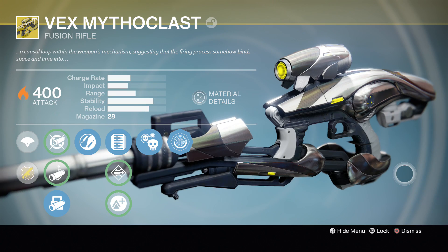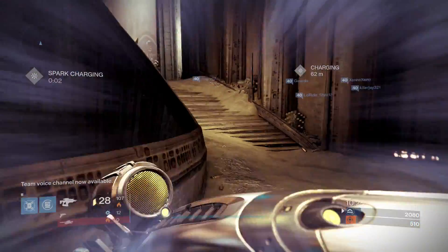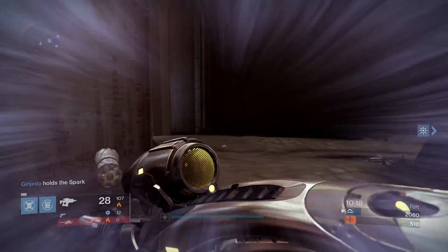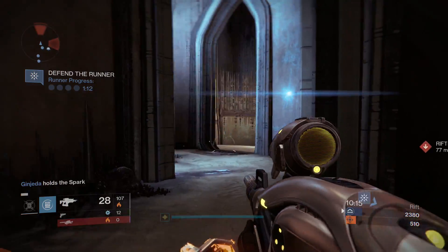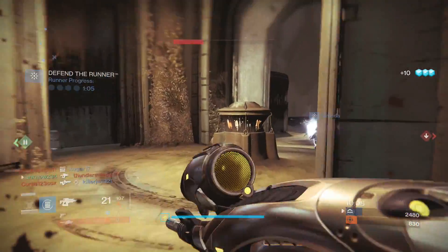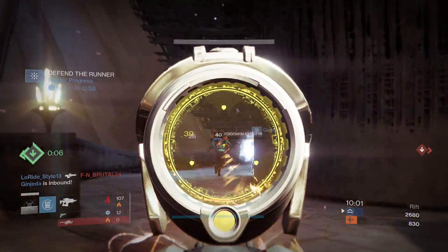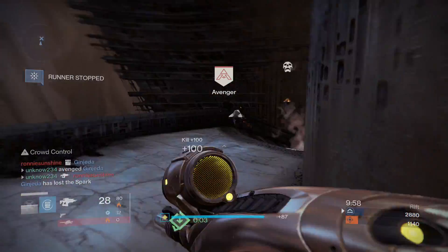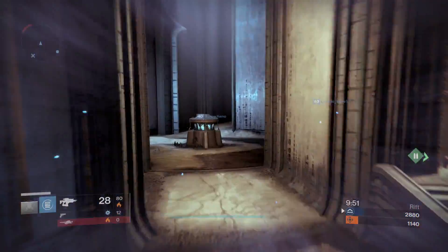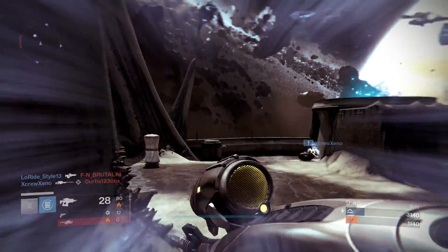Alright, I think that's enough talking about the weapon — let's take it into the Crucible and see how we do. We're here in Cathedral of Dusk, we've joined the game and it looks like it hasn't been going on for long. We got one guy — where's our runner though? Okay, our runner's coming this way. Let's give our runner some support. The Vex doesn't have that much range — at medium and close range I can do very good, but at long range you're not gonna hit anything.